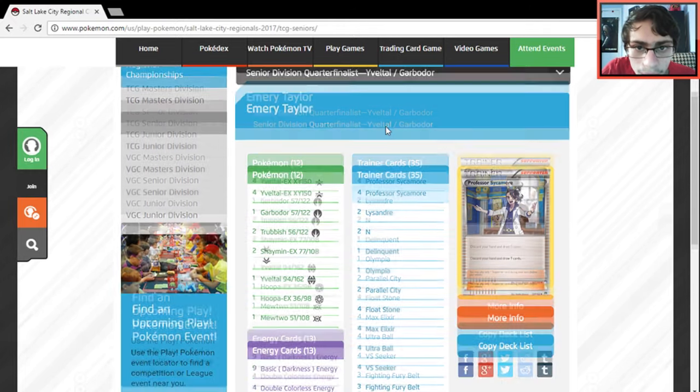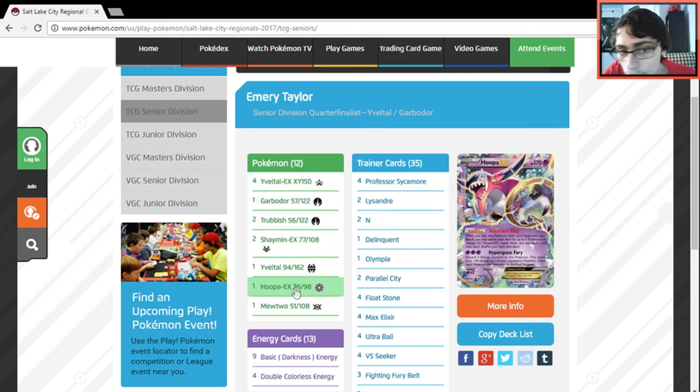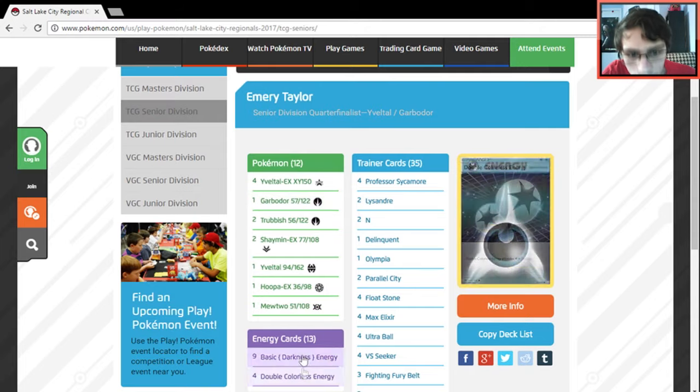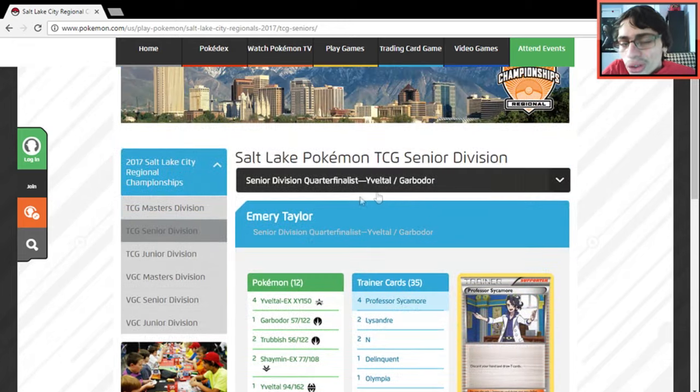Another Eviolite Garbodor list — this one plays one Fright Night and runs a 2-1 Garbodor line. One Mewtwo. It's a pretty simple list, similar to the other Garbodor list we just looked at.